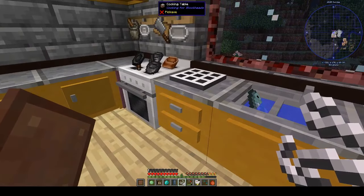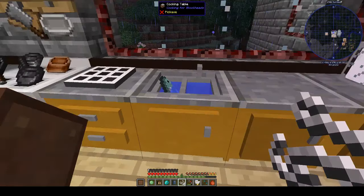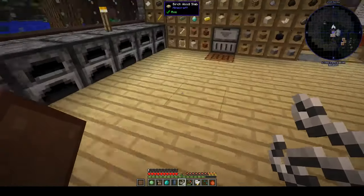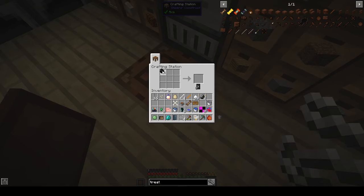Let's look in the table — sort by name. We need 15 sugar but only have 12. Four bits of flint and four coal gives us the gunpowder.